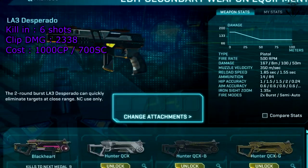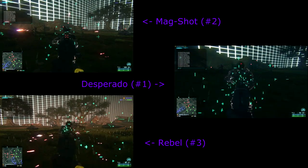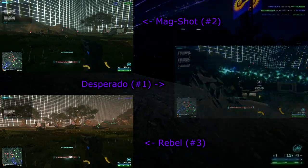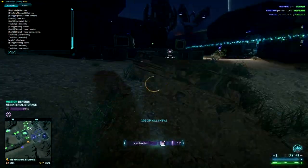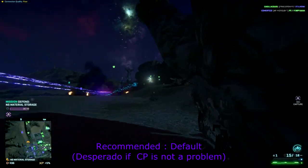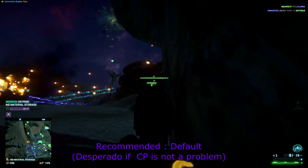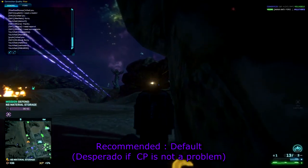The last pistol on the NC list, and also the best one, is the Desperado. This pistol is 2-round burst fire operated, which makes it very easy to use. It also has a semi-automatic mode, but you're not really going to be using it. Since you'll use your secondary when enemies are up close, this makes the Desperado a perfect choice. Sure it costs a lot, but at some point you'll get those thousand certs to get this pistol.